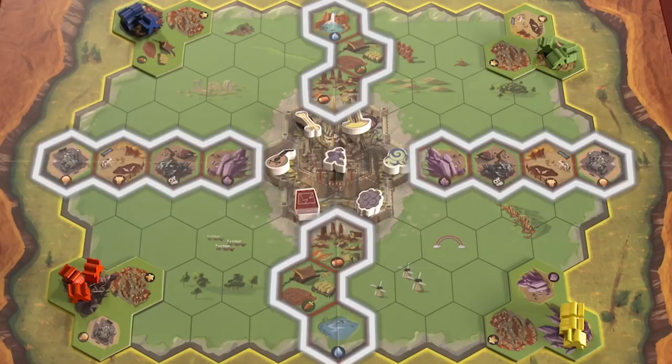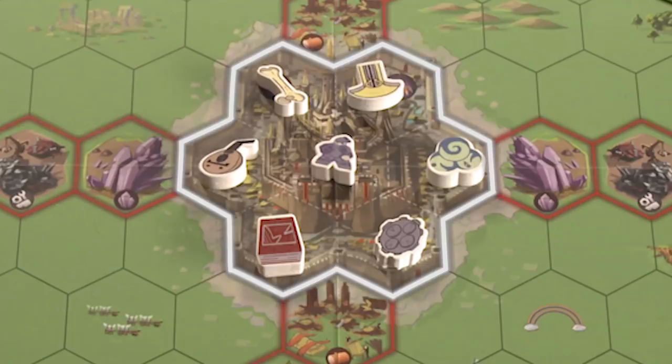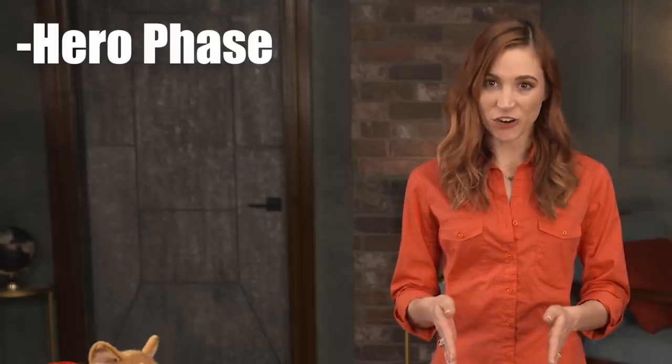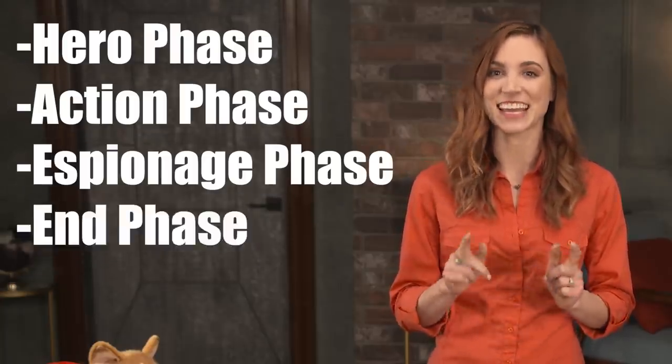There are also contested areas, which multiple overlords can use if their map tiles touch that space, and the kingdom of good, which has special relics and the treasure horde of the hero. Gameplay occurs in turns divided into four phases: hero phase, action phase, espionage phase, and end phase.